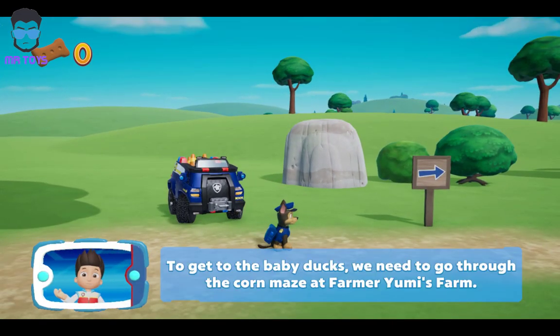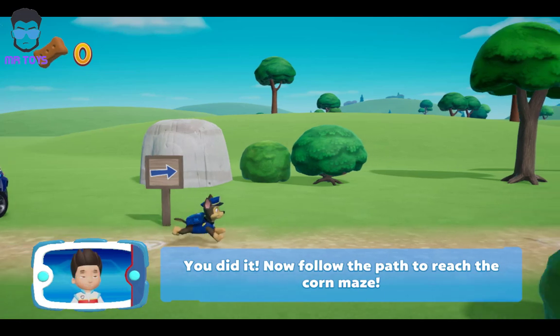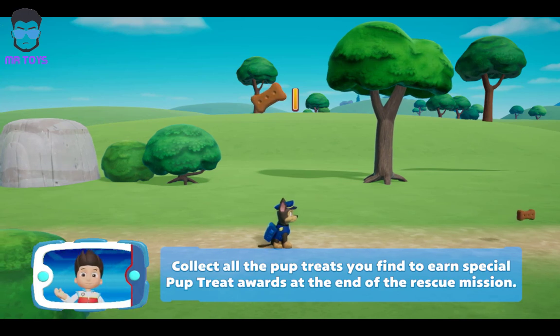To get to the baby ducks, we need to go through the corn maze at Farmer Yumi's farm. Follow the path to reach the maze. Move the left stick to help your pup. You did it. Now follow the path. You collected a pup treat. Collect all the pup treats you find to earn special pup treat awards at the end of the rescue mission.